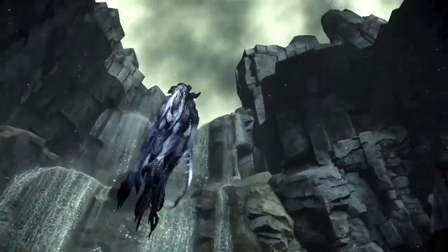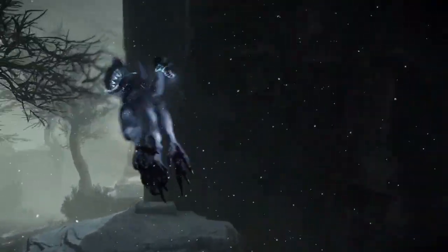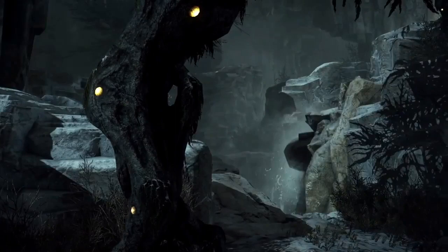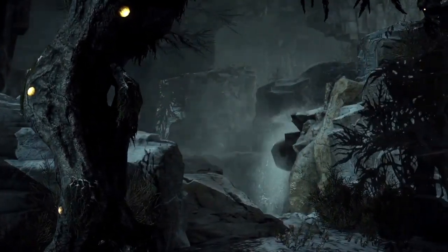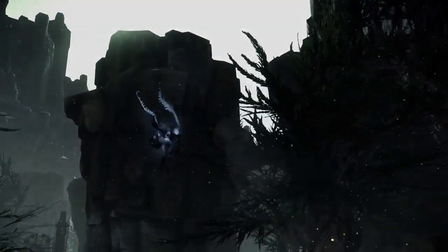Set on the savage planet of Shear, Evolve plays out as a series of epic boss battles where the boss is a player-controlled monster. Today we'd like to share the new map, The Distillery. With dynamic snowstorms, large altitude changes, and secret waterfall routes, this compact battleground is full of options for both hunters and monsters alike.